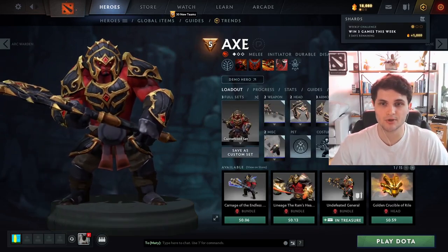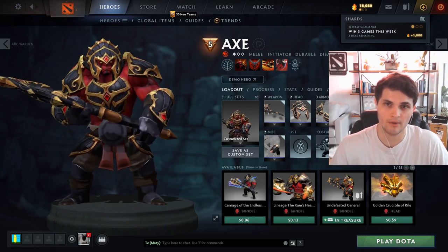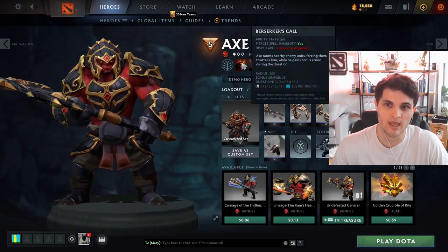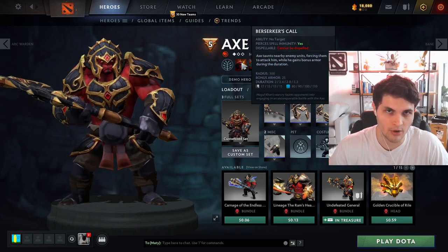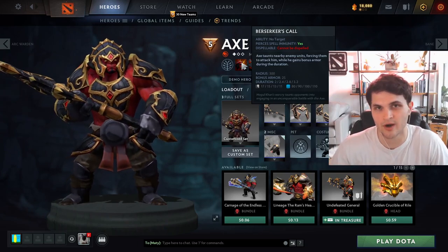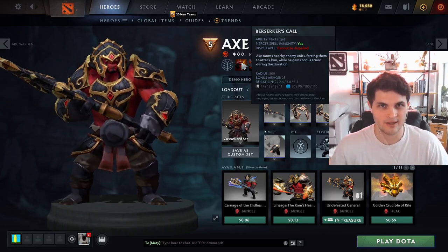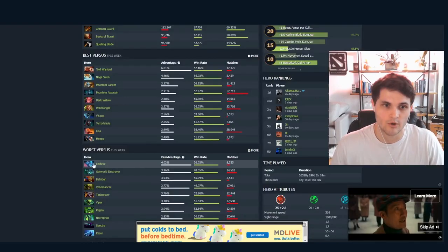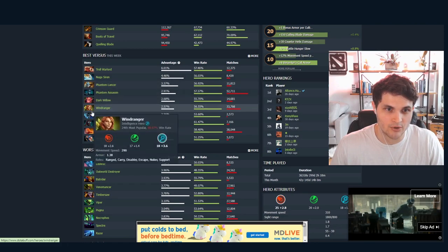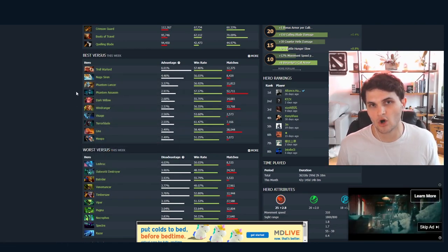Next up we have Axe. His signature spell is his Call — it's a low-cooldown AoE BKB-piercing disable that taunts you, and Axe's entire itemization centers around this ability. He usually goes Blink, Blade Mail, and then any other items that allow him to Blink-Blade Mail on top of you. When we look at his matchups: high physical damage heroes, single-target and illusion heroes counter him because of the Blink-Call on all the units.